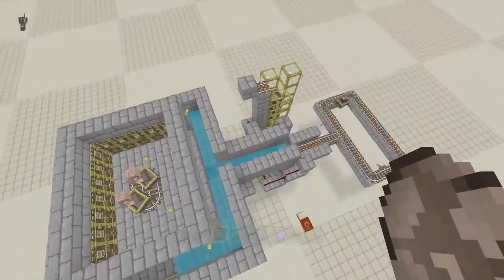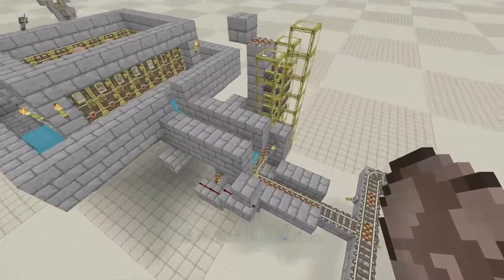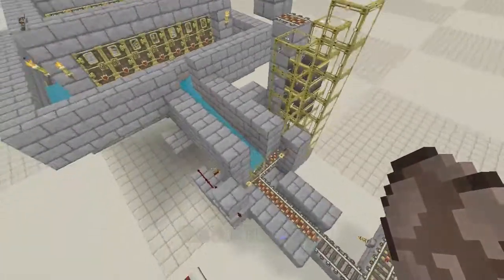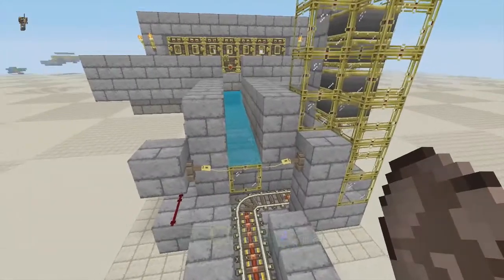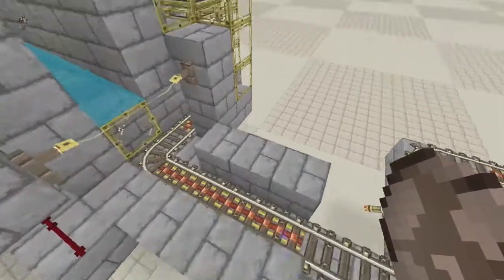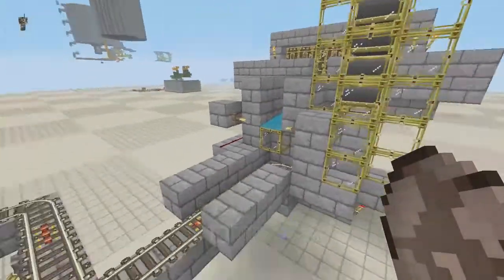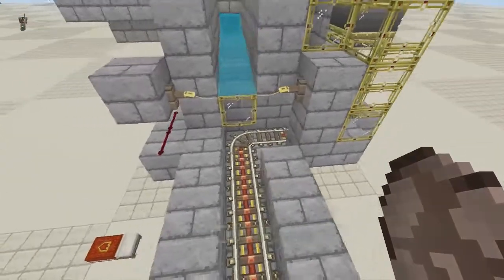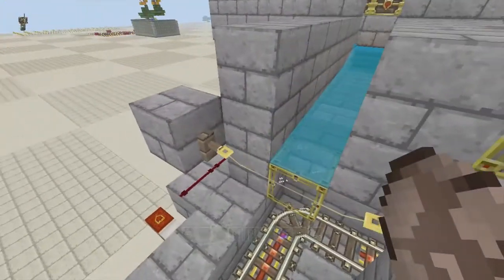I'll put a link in the description below to show you where I got that one. Now this is the way it's set up — he has them flow out into just wherever. I wanted to separate them so I could have them go into whatever I need them for.